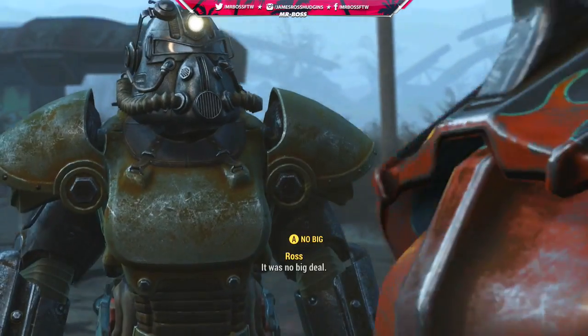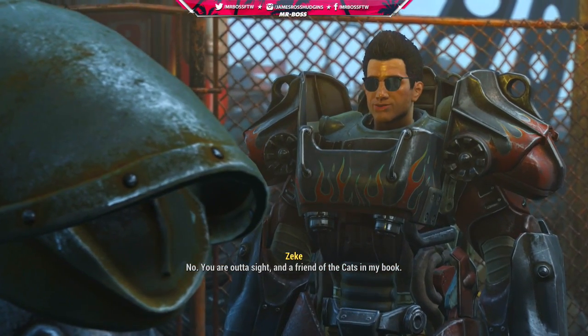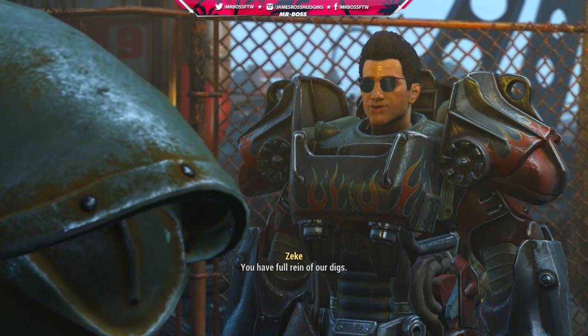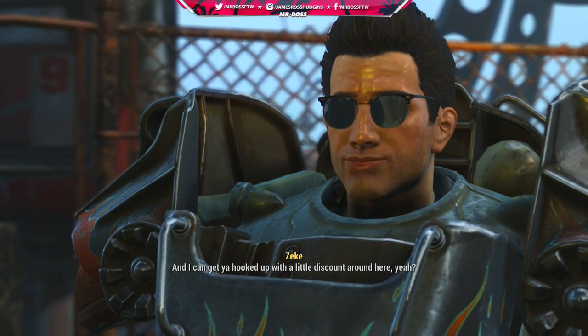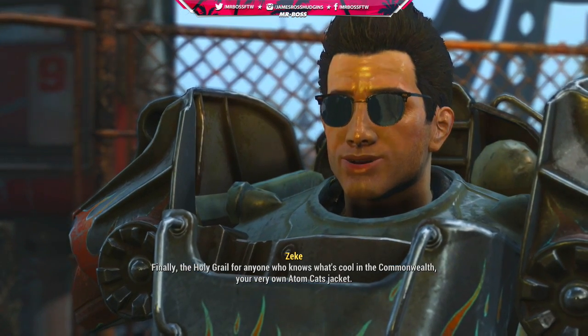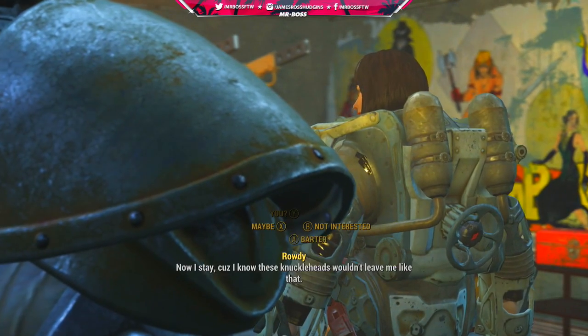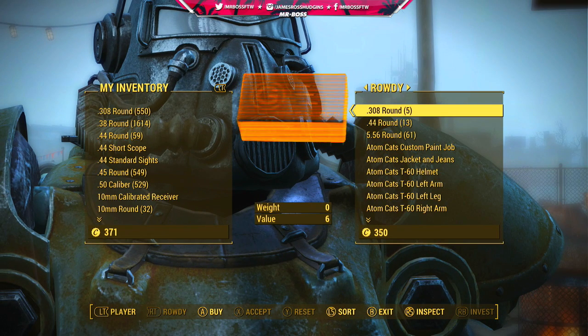As soon as that's complete, they will initiate you as a member of the Adam Katz family, which doesn't get you a lot other than the title of Adam Katz member and I think a greaser jacket — but we're not here for a greaser jacket. We're here for that sick power armor those guys are wearing. These guys are kind of cheap and don't give it to you for free.